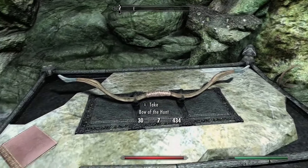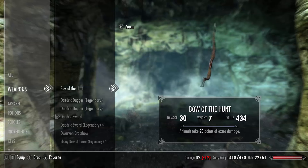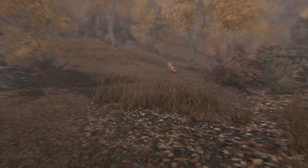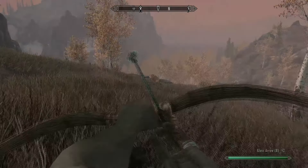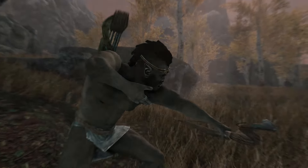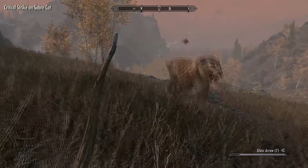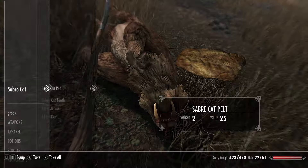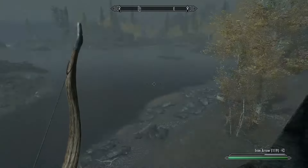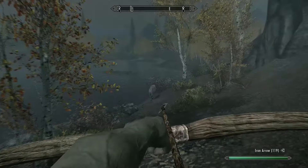There's also a skill book to the left and a chest to loot on the right. The Bow of the Hunt is a hunting bow with an enchantment that does 20 points of extra damage to animals. When most people think of animals in Skyrim they think about deer and rabbits, so the enchantment might not seem very good — but you'll often come across animals like saber cats, spiders, and trolls that can kill you. Even at level 1 it will do plus 20 points of extra damage to animals. Because the weapon is unique, you cannot disenchant it.